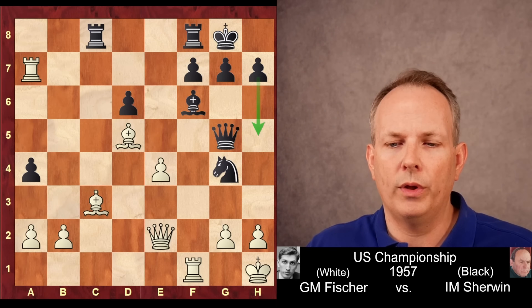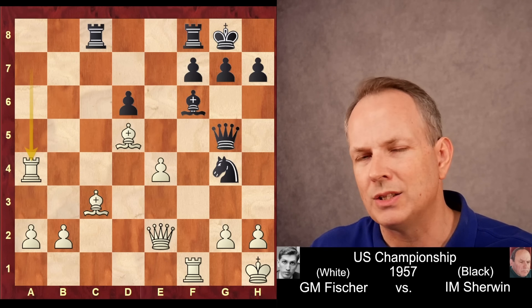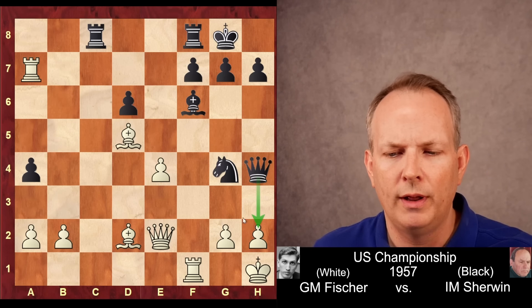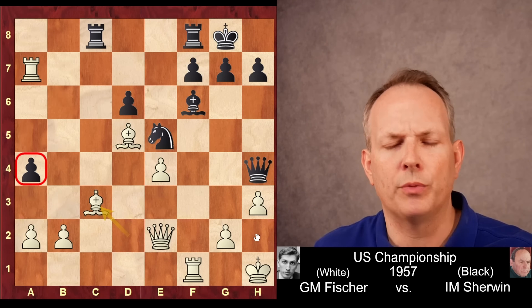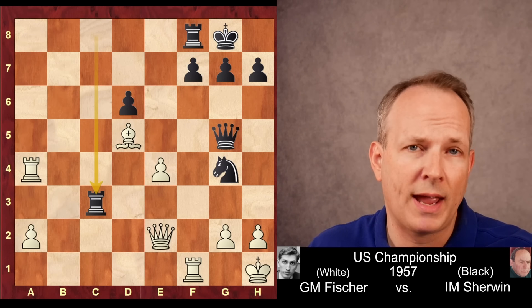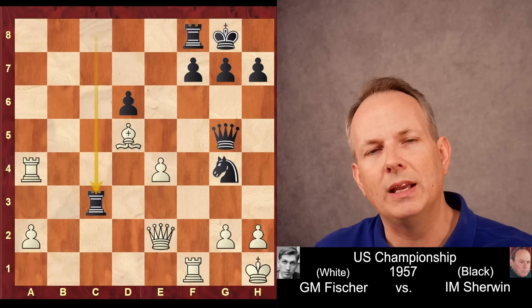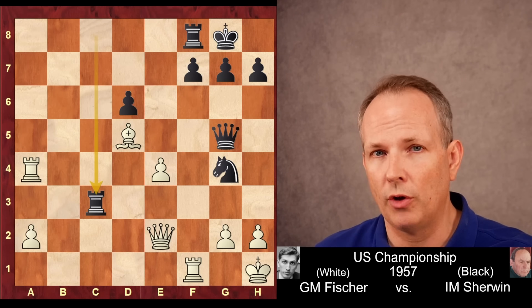But instead Sherwin plays Knight to G4, maybe hoping to play H5 and generate pressure against White's king. Fischer goes ahead and takes on A4, but this allows Black to equalize after Bishop takes. The stronger move was Bishop to D2, hitting the Queen — after Queen to H4 threatening mate on H2, H3 kicks the knight, then Bishop to C3, and Fischer can still take on A4 without the negatives. Back in the game: Bishop takes, Pawn takes, and now Rook takes C3 — which looks obvious, you take the hanging pawn — but the stronger move was actually H5, giving the king room to breathe.